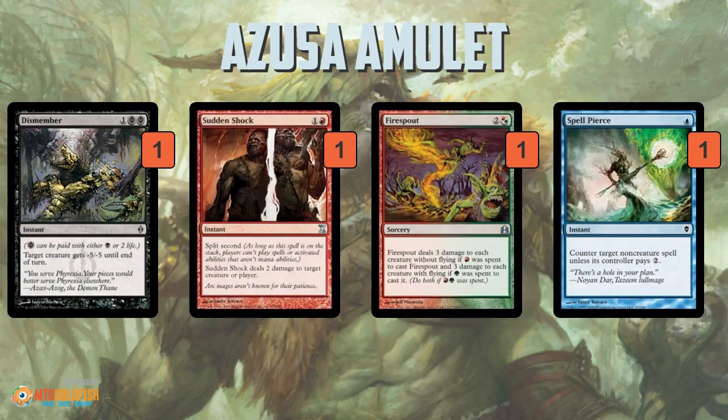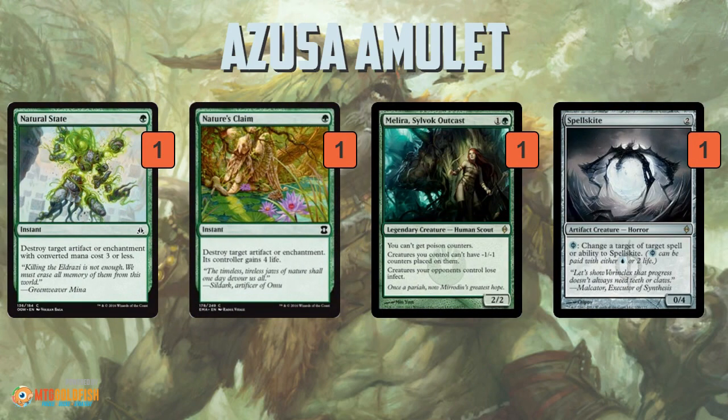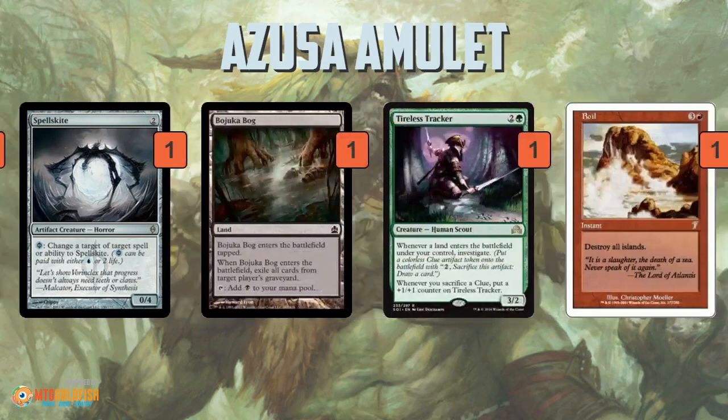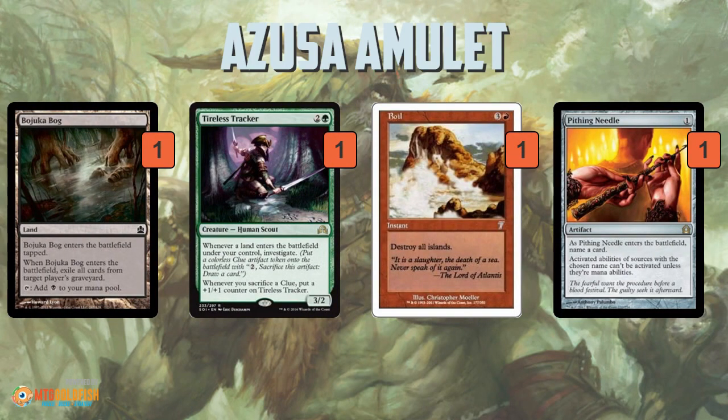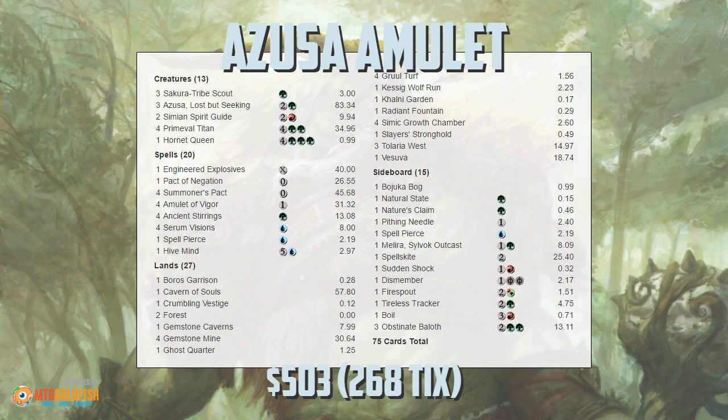In the sideboard you get a bunch of removal and another Spell Pierce, plus lots of ways to deal with artifacts and enchantments in Natural State and Nature's Claim. Melira and Spellskite help against infect and burn decks with lots of pump spells. There's a tutor to deal with Dredge, Tireless Tracker to go long and generate card advantage, Boil for Merfolk, Pithing Needle as all-purpose hate, and three Obstinate Baloth to help keep you alive in aggro matchups. Anyway, this is Azusa Amulet — the return of Amulet Bloom in Modern. That's been our instant deck tech for today, thank you for watching, and I'll talk to you soon.